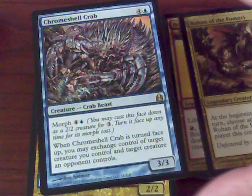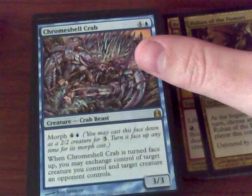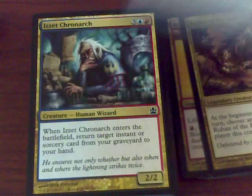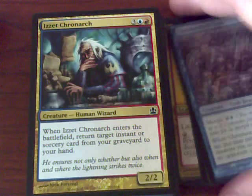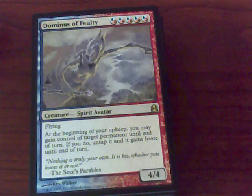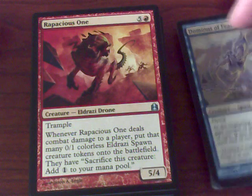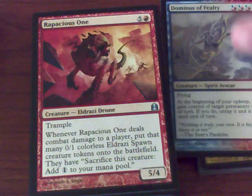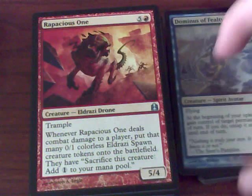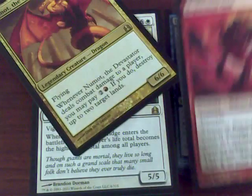We're getting to a little bit more aggro-ish creatures. When it's turned face-up, you may exchange control of a target creature you control and a target creature an opponent controls — more trading shenanigans. Dungeon of Fealty — you gain control of target creature at the beginning of each upkeep. I've seen this guy quite a few times and not been happy. Whenever it deals damage to a player, you put that many Eldrazi Spawn tokens into play, and of course you can sacrifice them to pump up your mana. I'm happy to get another one of those.